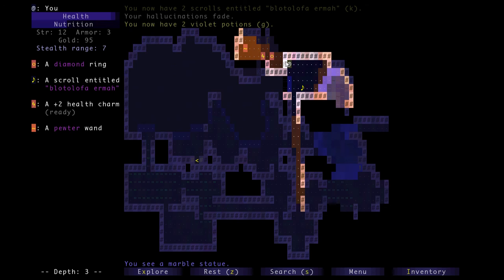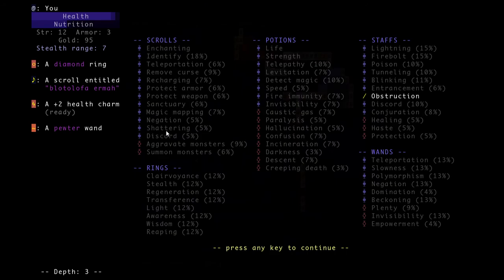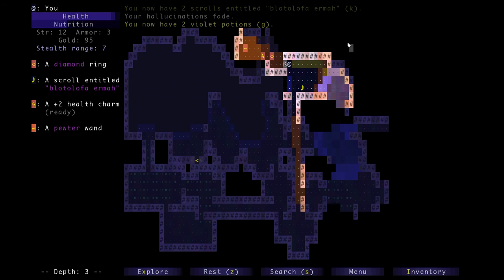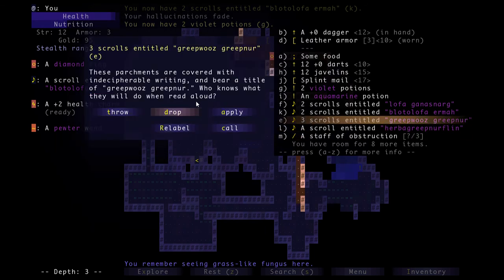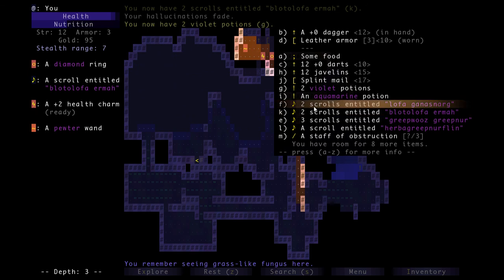I happen to know that typically the way you get into a room like this — there's this statue right here — is with a scroll called a scroll of shattering, which fragments all the walls around you and makes them turn into that green crystal structure we saw with the staff of obstruction. It'll melt away the walls including this little statue. The direct walls of the treasure room won't be affected by a scroll of shattering, but the statue will, and it'll let us get in. That scroll will have to be one of the scrolls we found on this depth, because all puzzles are self-contained.